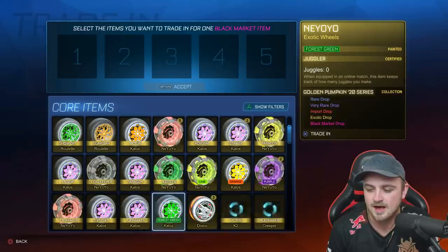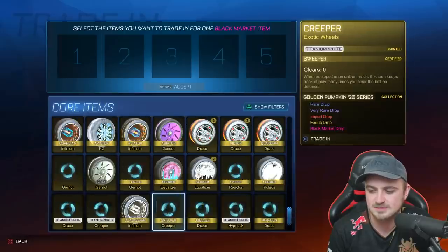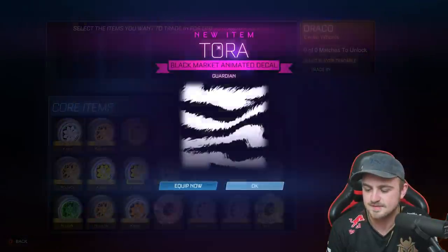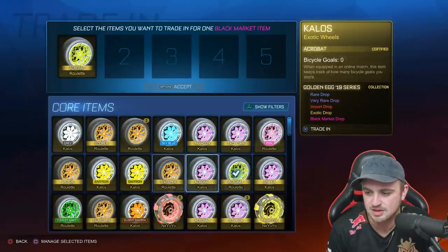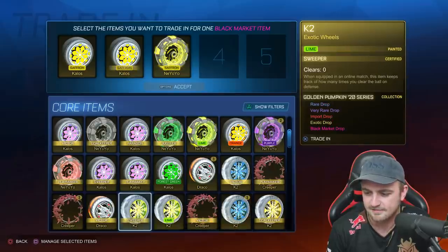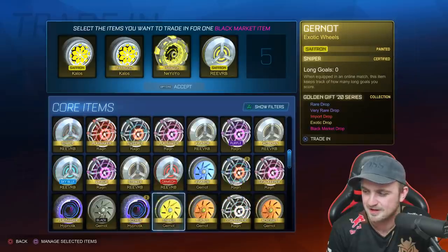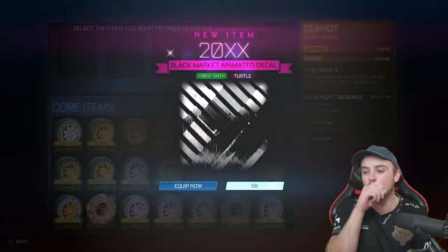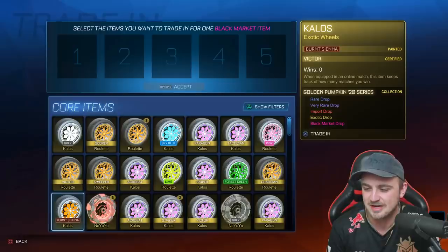Let's see if we can get a certain color going. Doesn't look like there's a lot of Titanium White exotics to trade up. We'll go with Golden Egg 19, five regular Dracos — and it's a Tora. I want to do some kind of matched color thing. We'll go with Saffron, Saffron, Saffron, Forest Green, Forest Green, Lime. We need one more Saffron wheel — there it is. A Saffron exotic trade-up now. Oh! First painted black market of the video, and it wasn't a Saffron one — it was a Forest Green 20XX!